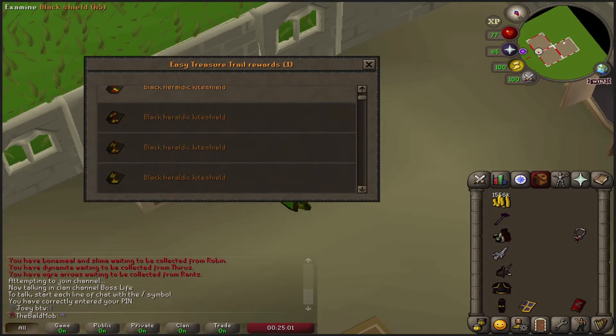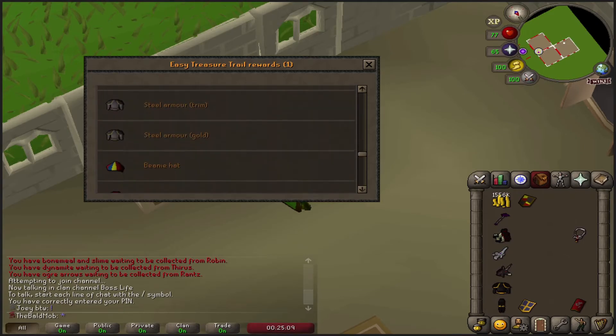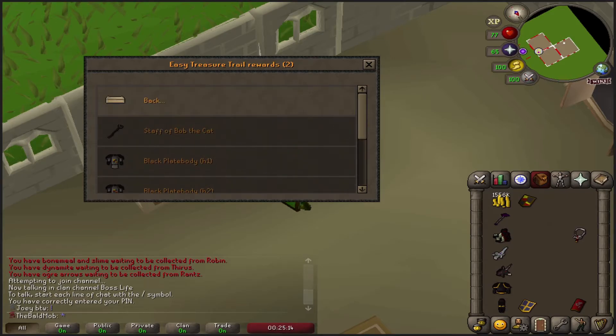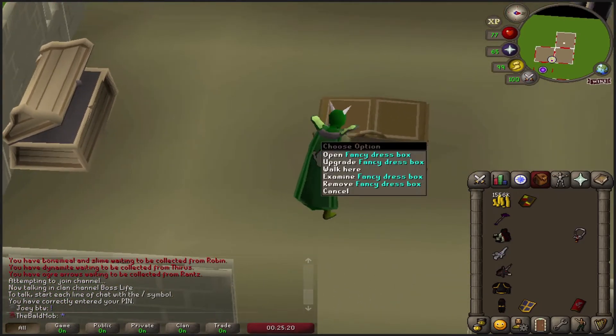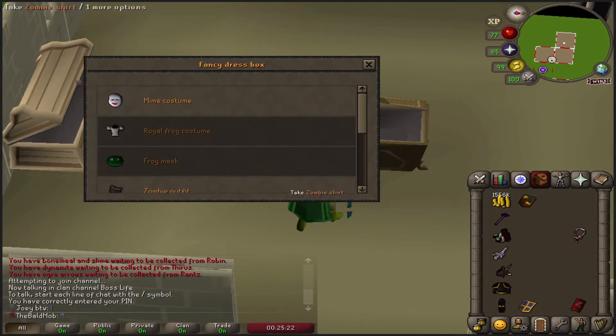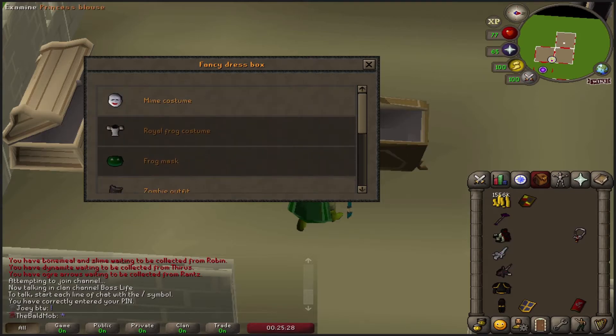I don't think I have anything in the Easy sets either. Oh, I do have a black — that's perfect! That's literally perfect. That was exactly what I was looking for. A black pickaxe — wow. A staff of the Bobcat? What? And then the random event sets — they're okay. The mime costume, the zombie outfit, camo outfit. Lederhosen's okay. The only random event outfits I really like are the Royal Frog costume. I think those actually look pretty good.